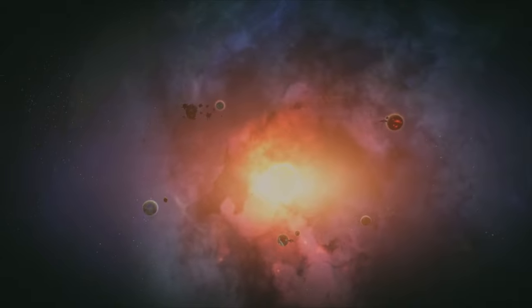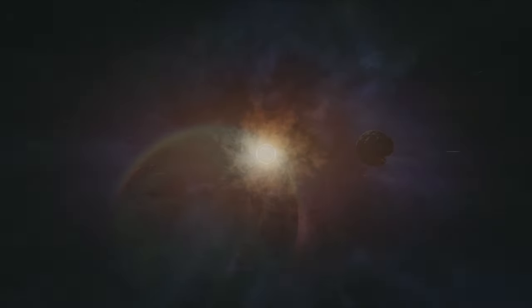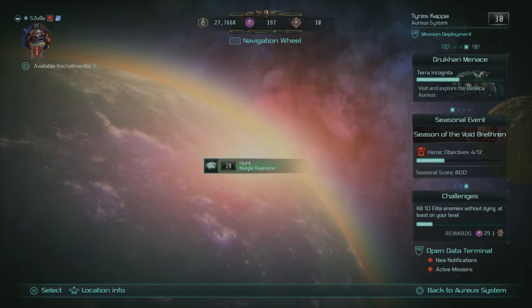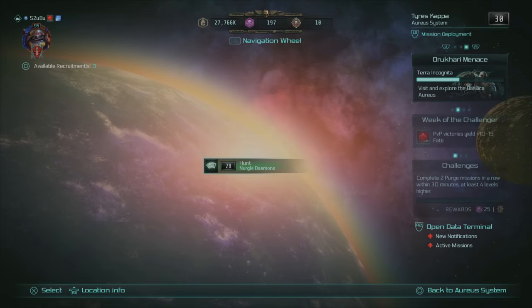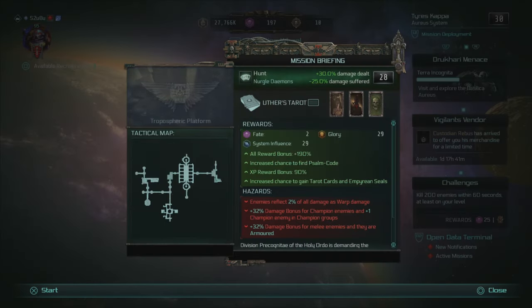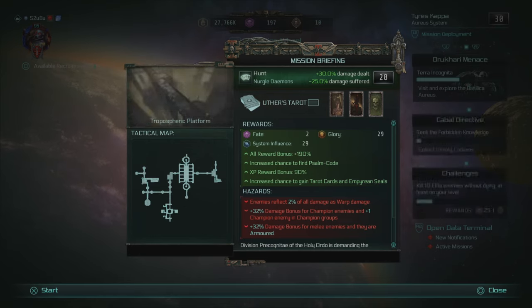Let's go back into this subsector and run a mission so you've got something to watch. Do the low-level missions for system influence — you're always guaranteed a minimum of 10 system influence for each mission you do in that sector, regardless of its level.